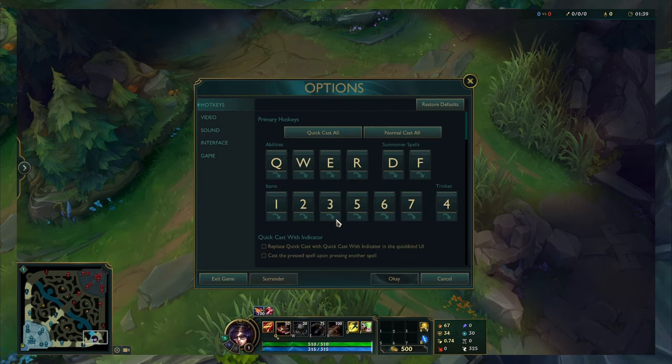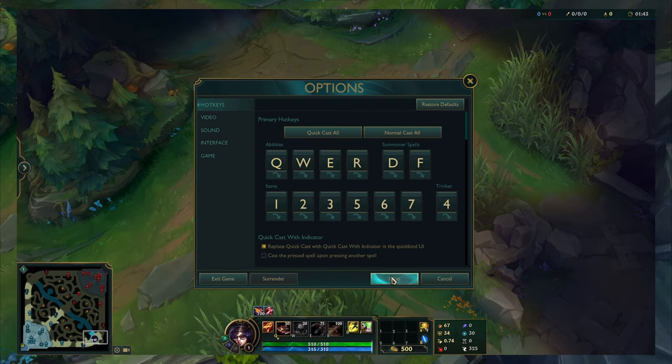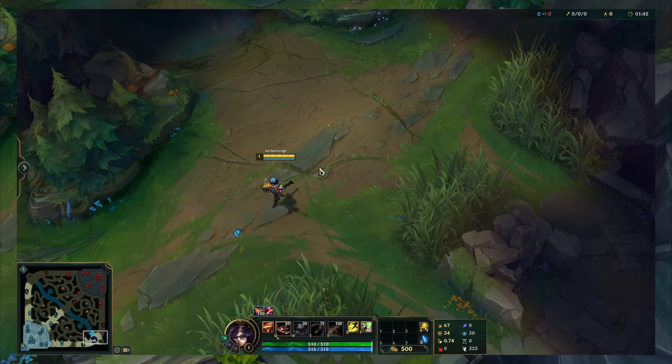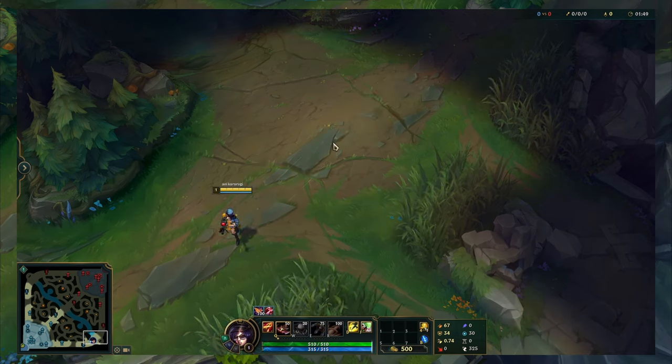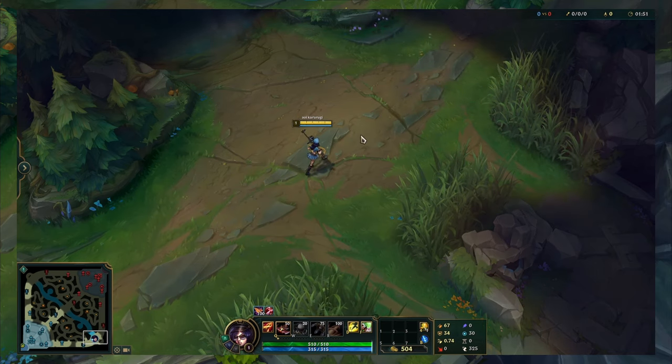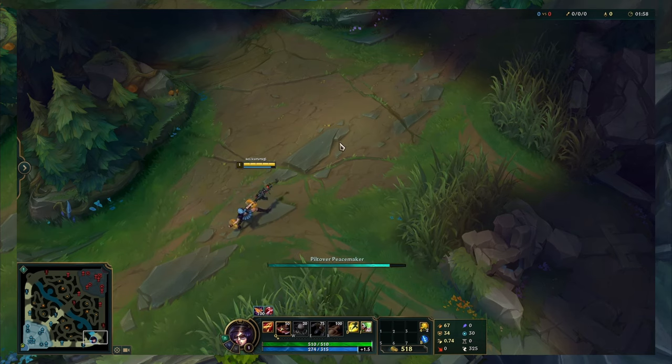You can also just use quick cast with indicator instead of pressing your spells for the range. Go to hotkeys and click replace quick cast with quick cast with indicator. This makes it so that when you hold your ability it will show you the range indicator until you let go. Tapping the ability will still cast it fairly quickly.